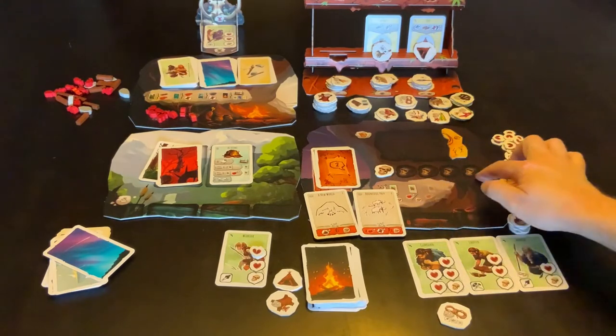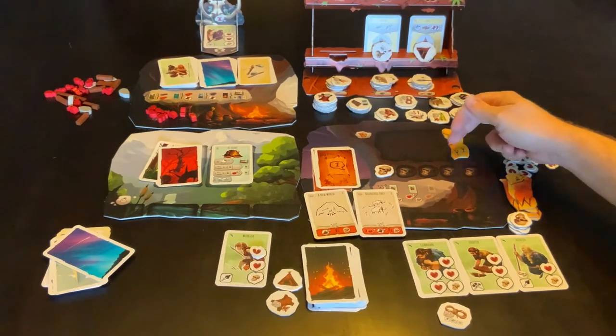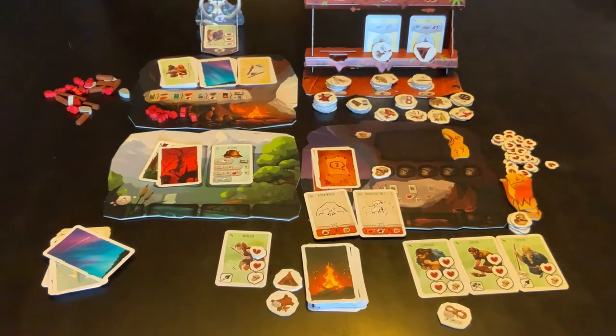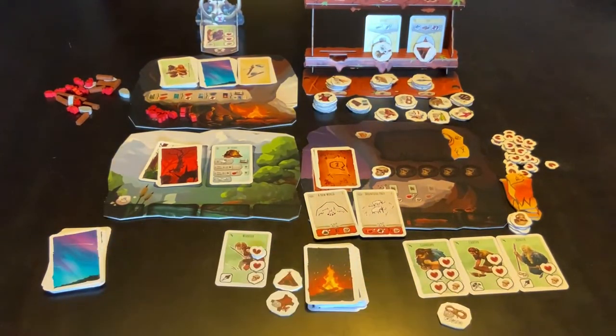If you get five skulls onto the board, you have lost the game. That realistically is the game — you want to get five of these paintings up before you get five skulls down. You'll play that way all the way through your deck once all of the decks at the table are finished. They should be the same size.